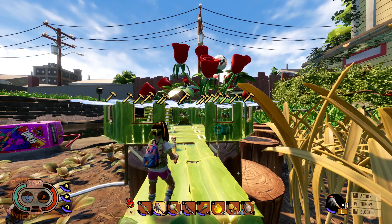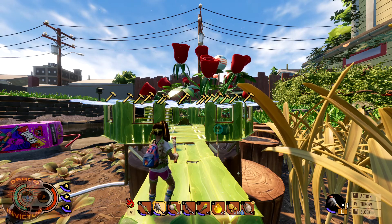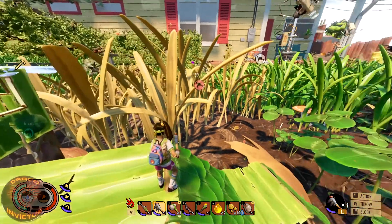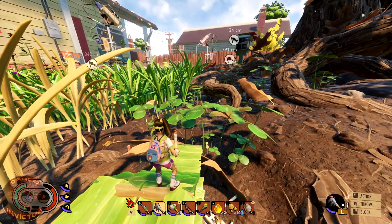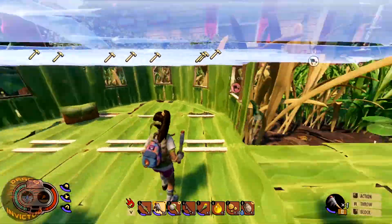What is going on, all you tiny people? Draco Invictus here with another episode — episode seven of Conquering the Yard. We are playing Grounded, the new survival game from Obsidian, and let's get right into it.